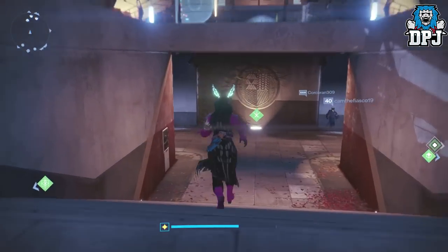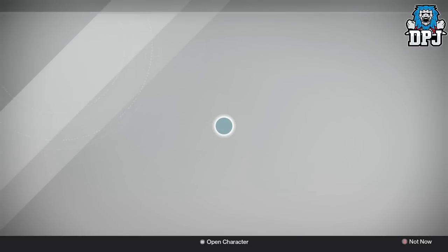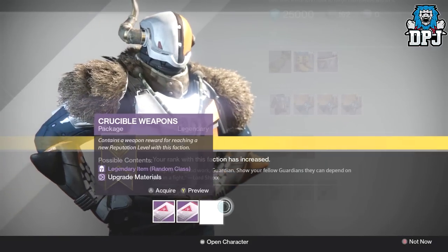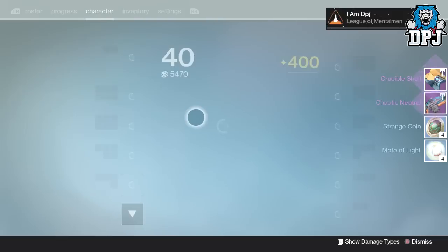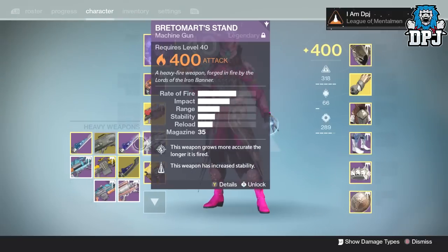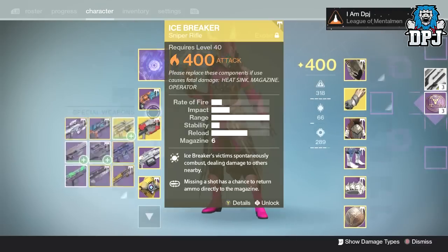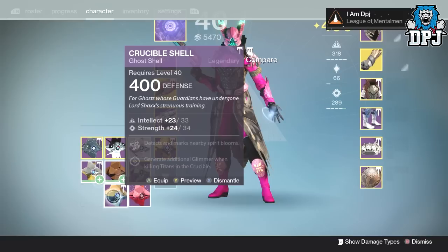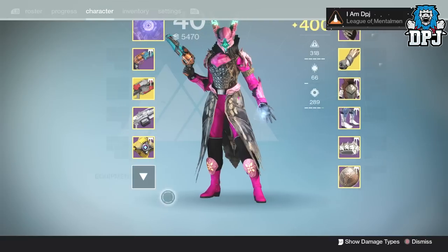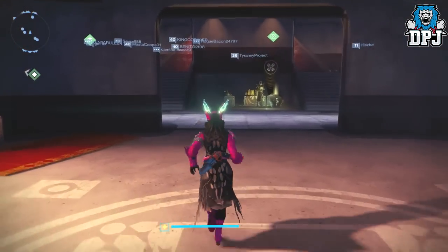We're going to go to Lord Shax now - hopefully he gives me a Lord High Fixer, a perfect hand cannon. I've never really had a decent roll - please give it to me. It's the Hype - stupid game. I don't even have to look at you. What else did we get - was that it? Ghost shell - nope, not even a perfect stat roll but it's 57, probably Tier 12 - but that's about it.